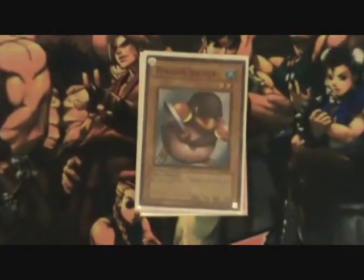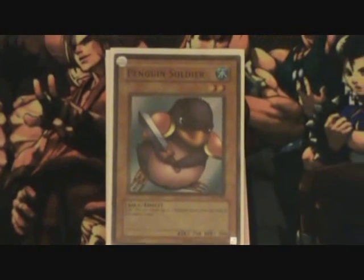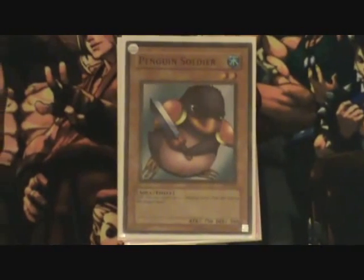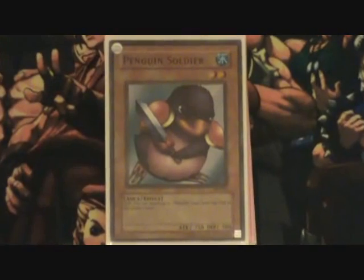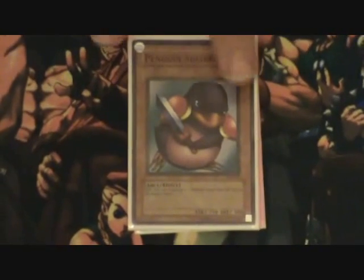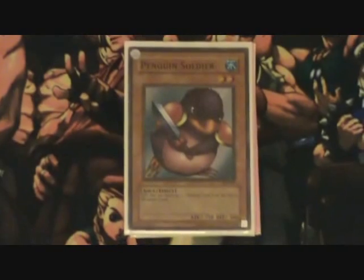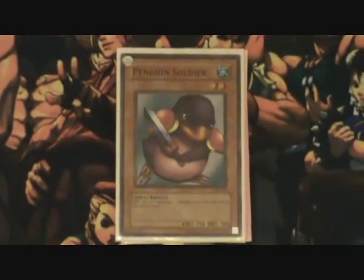Penguin Soldier. This card interrupts or upsets your opponent's Synchro Summons like no one's business. It gets around Magatama, which is going to be big because a lot of Samurais are going to be there. It gets around Stardust or any card like that, and plus you get two of them, which is always a plus. You trade one card for two of their big Synchro Monsters, so why not play it?